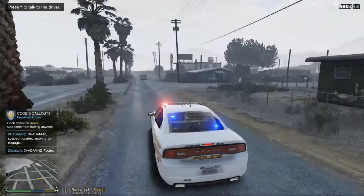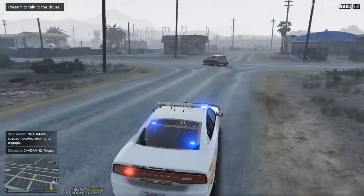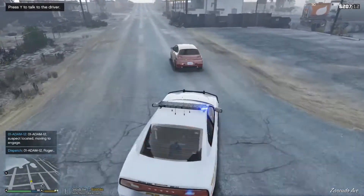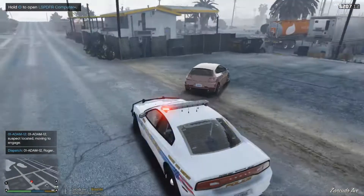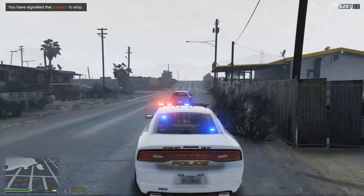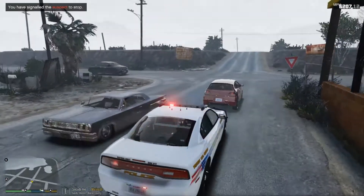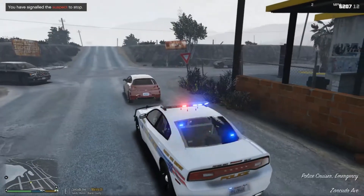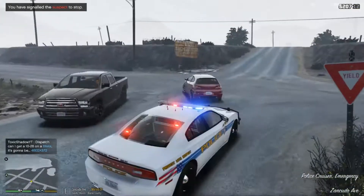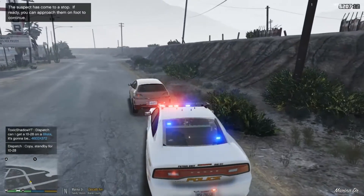Alright, charge down the stop. Dispatch, suspect located, moving to engage. Oh yeah, they're definitely driving like they're drunk. I'm going to laugh if the breathalyzer says they're not drunk. The Ballista has definitely changed from GTA 4, I'll tell you that very much.